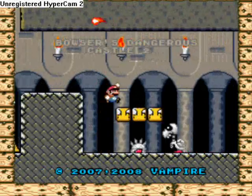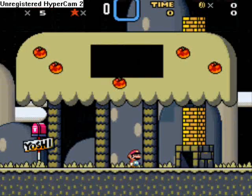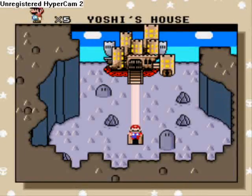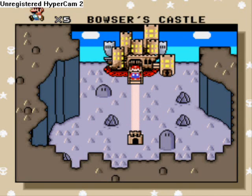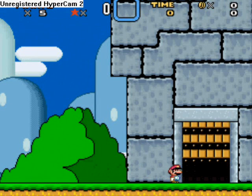Alright, let's get this party started. It's been a year since Bowser tried to kill Mario in his biggest castle to date, but now Bowser's back with a new castle! Nice recolor. Bowser's Castle. Open Sesame.